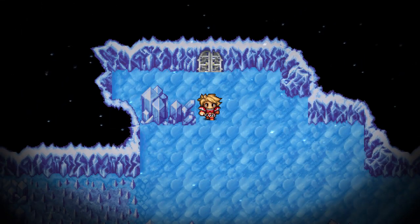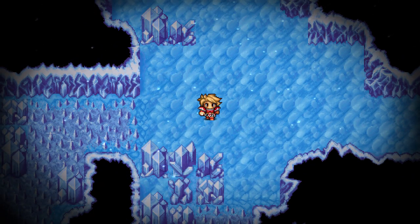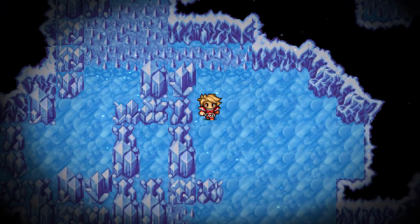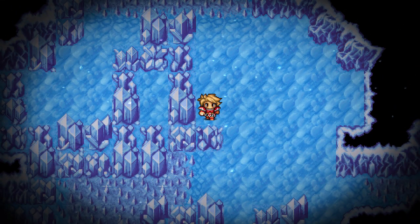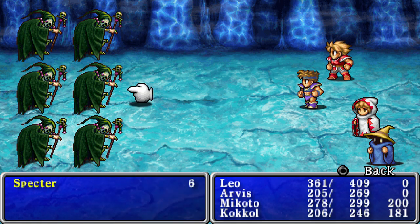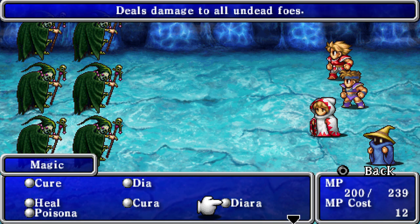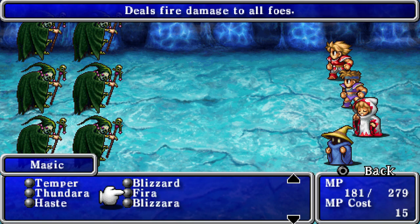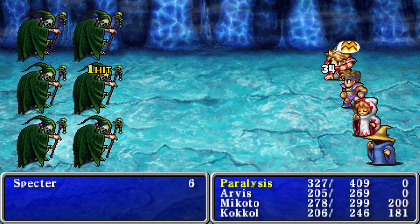We start running into these spiked areas that damage you if you walk on them, so I'll be careful not to walk on them too much. If you take the wrong path you'll basically walk on them multiple times, take a good amount of damage, and waste the health. I'm going to drop a weaker spell on them to save a little healing MP.